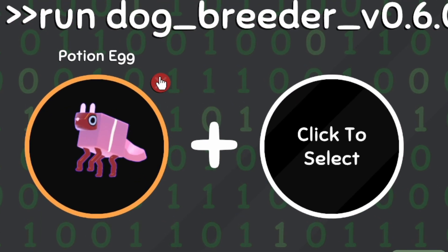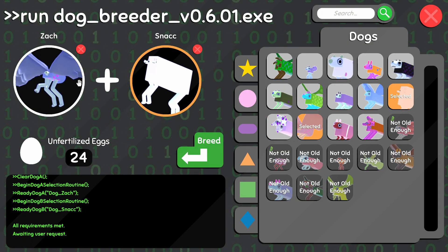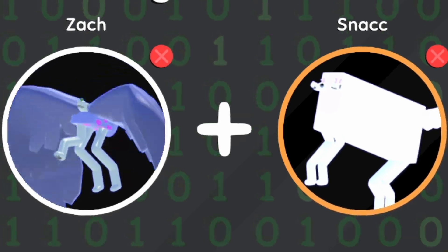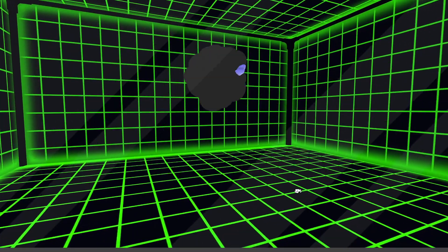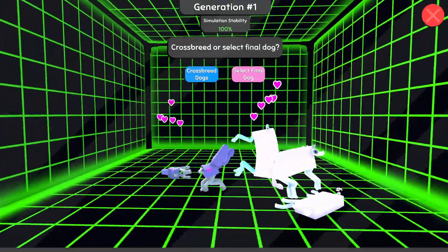First we get Zach. Okay. Next we get Snack. Here we go - Zach and Snack. Let's breed, buddy. Round one of the breeding chamber here. And we got dogs that look like each parent. Very dope.